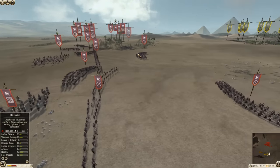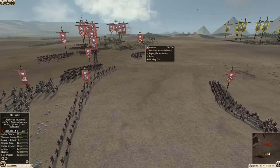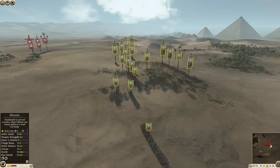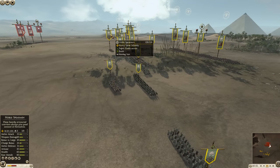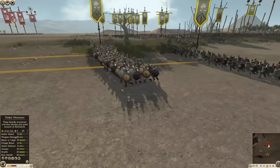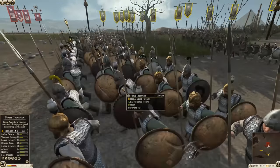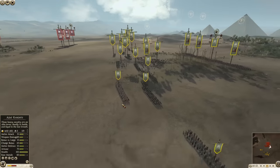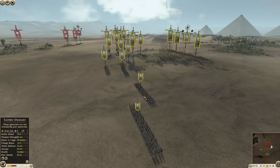There are some swordsmen here guarding some of their foot archers, and then some hillmen up front doing a little bit of screening. On the other side, Armenia has noble spearmen up front — that is an interesting pick. I don't remember the cost of these guys, but noble makes them sound expensive. Expensive spears don't always pay out, so I'll be curious to see how that goes.